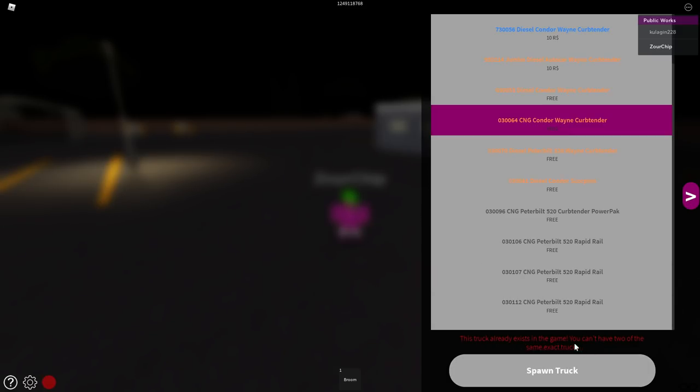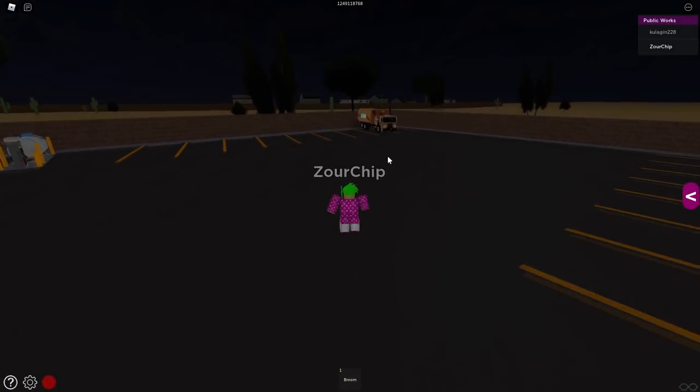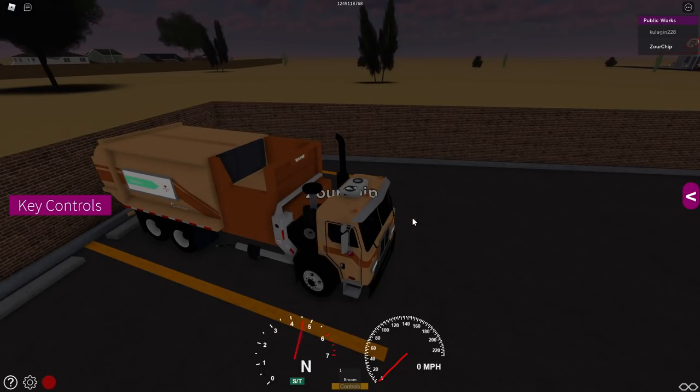This truck is already in the game — you can't have two of the same truck. Okay, let's go spawn in this one then. There we go, we just spawned in our first garbage truck, so let's go ahead and jump into it and see what we got. We're in the garbage truck right now.